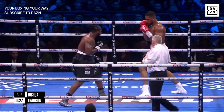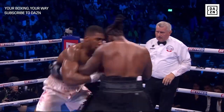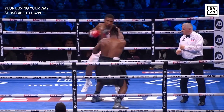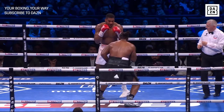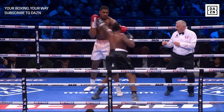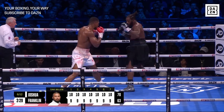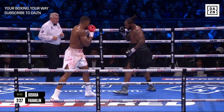Franklin takes a good right hand. Good right hand from Joshua, and a left hook behind the right hand — just like that. Good left hook on the inside. And that's the shot that Derrick James has been asking for, behind the right hand. Everything so far...